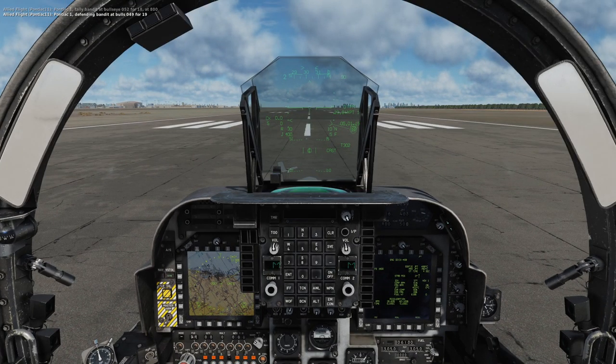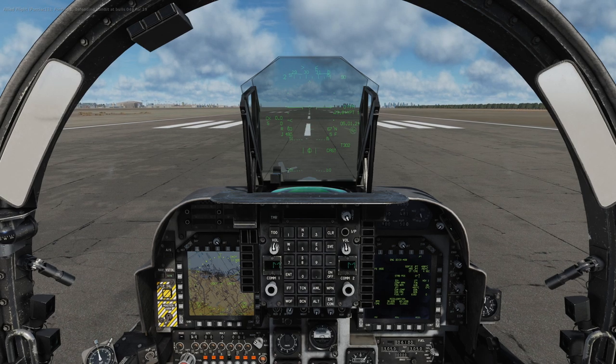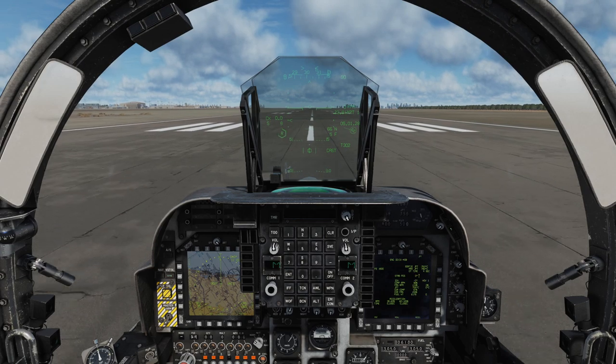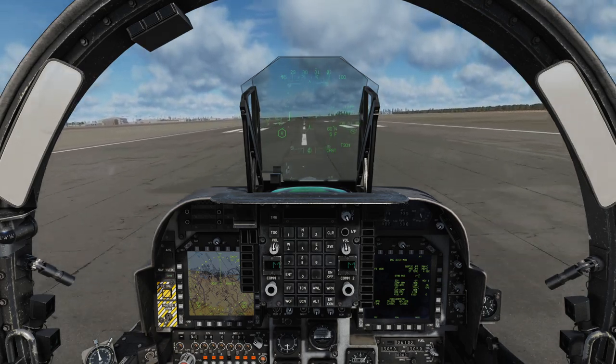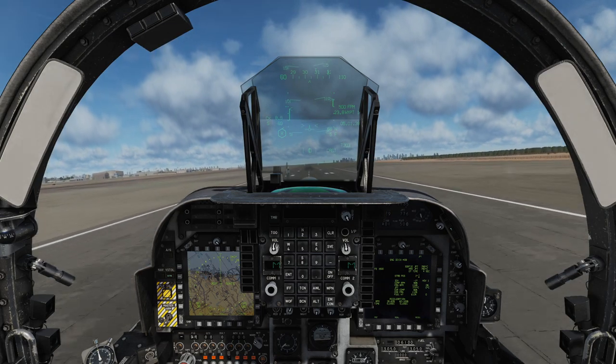That doesn't mean I haven't crashed a lot — that's normally because I'm pushing it a little bit too far. We'll see if I can be gentle with it. Let's get the nozzle to 60 degrees for STOL. Let's try not to hurt it too much. Whoa, you're not supposed to be going up yet. It's actually pretty light — only 6,100 pounds of fuel. It's practically VTOL capable right now.